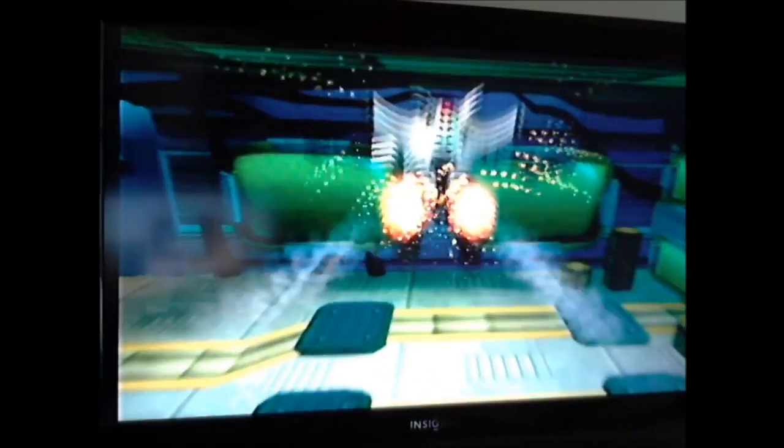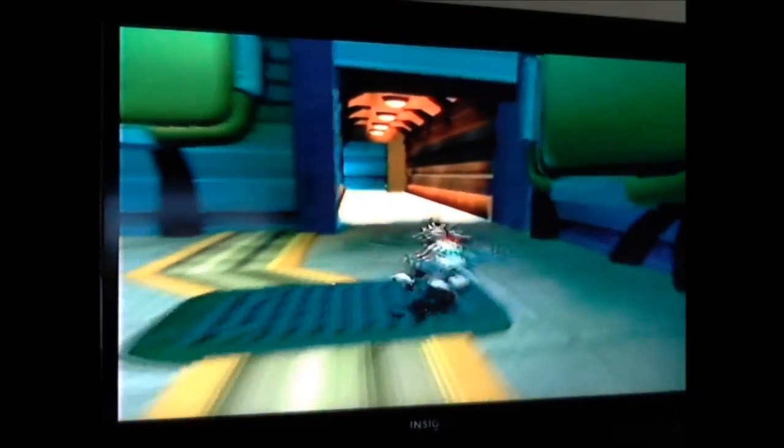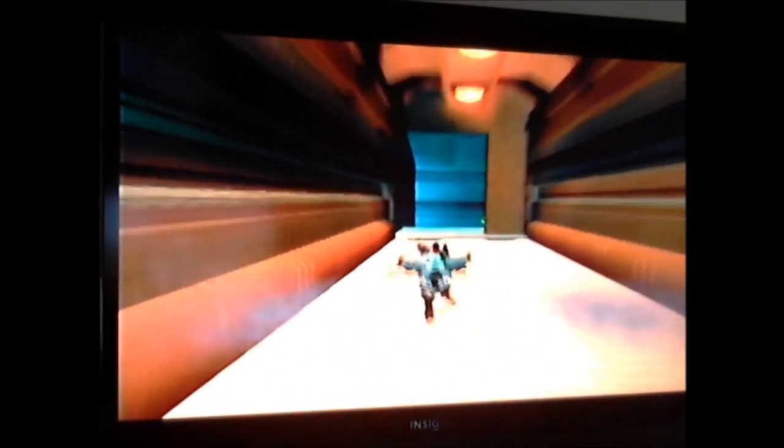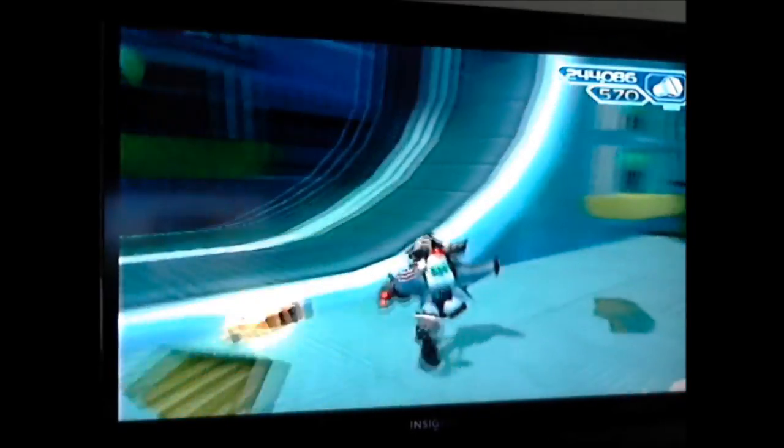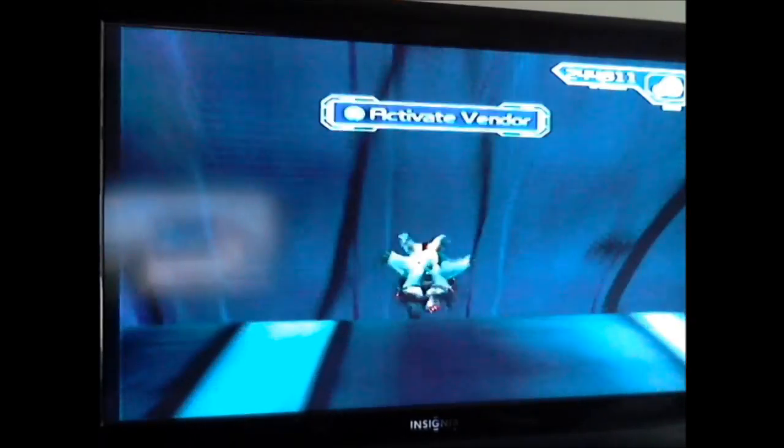Jump back to the teleporter and come out here down the hall, zip down the hall, and go around to your left. You're going to want to have the gravity boots at this point, otherwise you won't be able to go up there. Get some ammo if you need it, and hop down the tube.